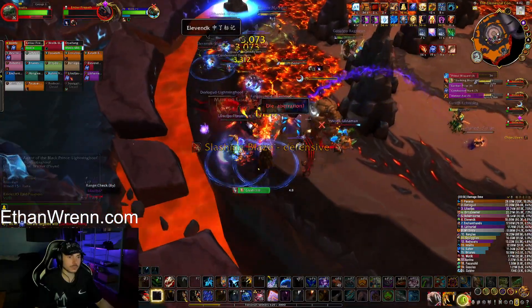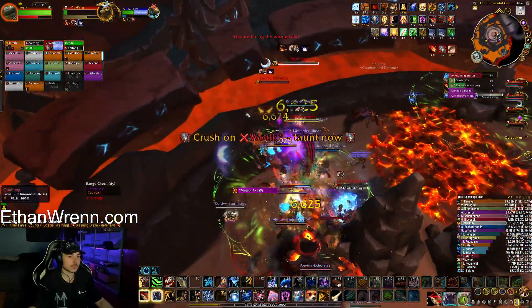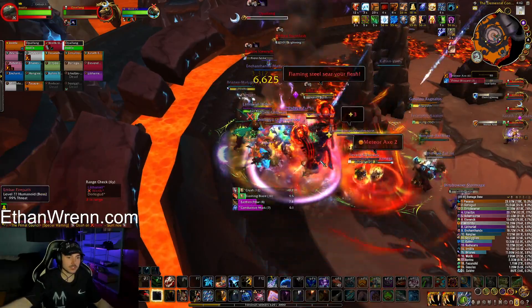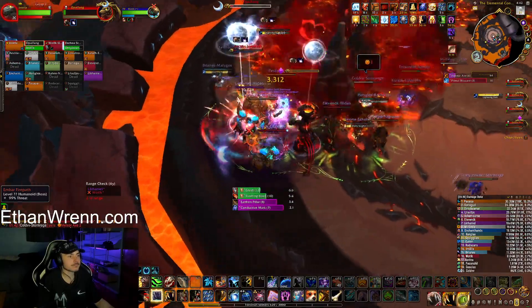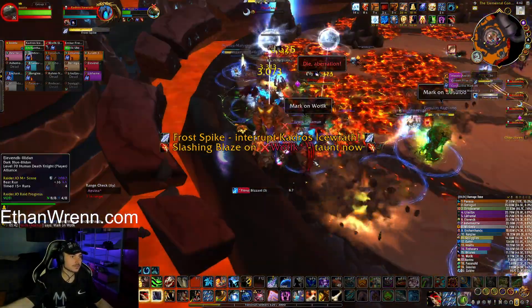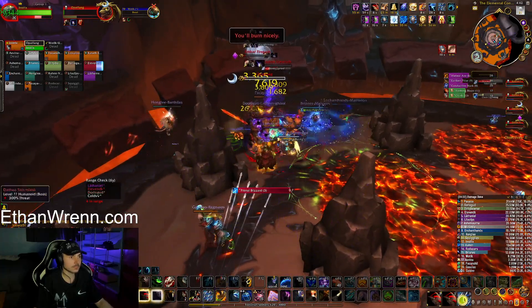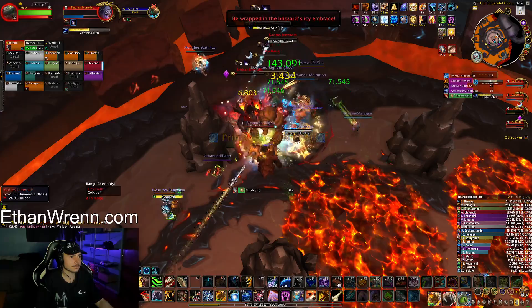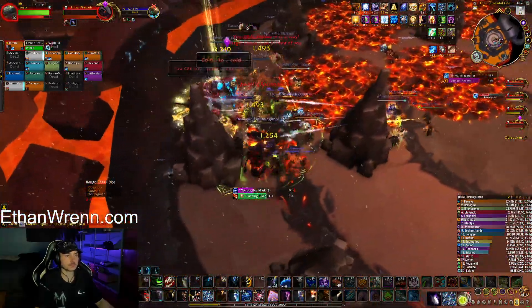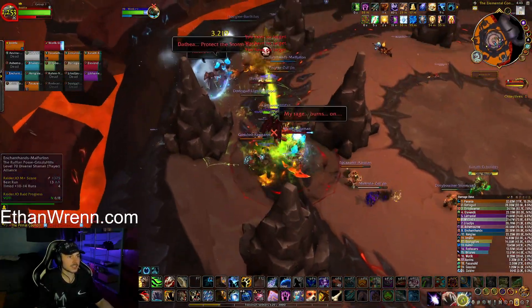Interrupt, move to pillar. Defensive. Taunt boss, I got Opal — keep us alive guys. Soaks going out, don't stack. Range 5, interrupt, watch your step, keep pushing — interrupt boss, defensive. Spread. Clear your stacks. Come on Ember, he's about to die — kill them all! Good job guys.